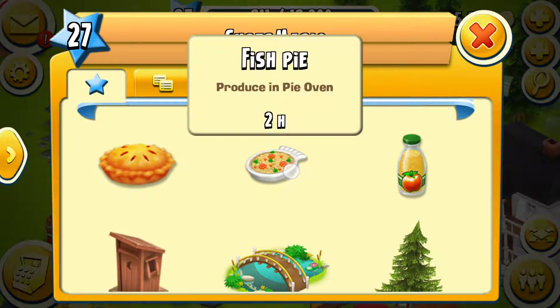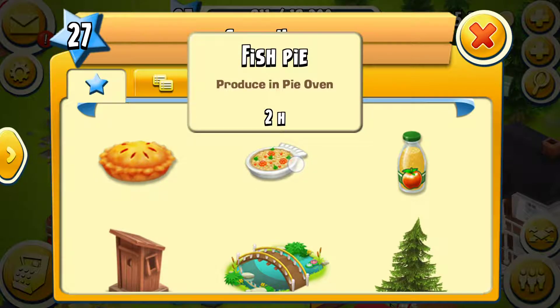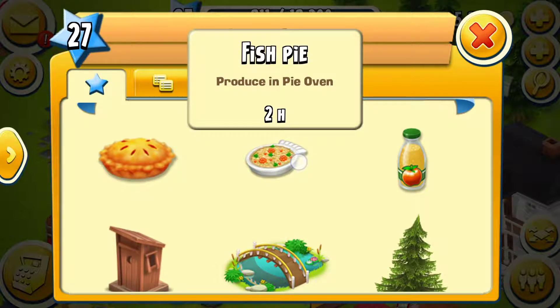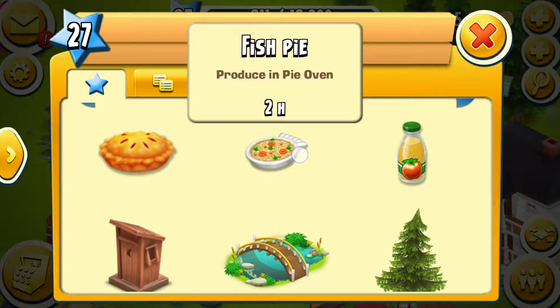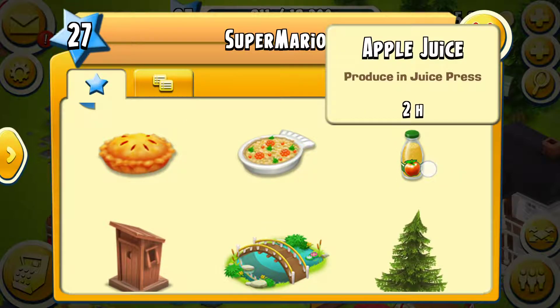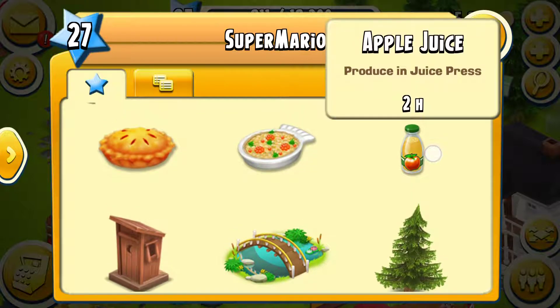Fish pie — I need to unlock the fishing area first, then I'll get access to fish fillet. It takes fish fillet, one egg, and wheat. It's also a hot commodity in the shop market — not many people sell it, so it's quite rare and sells fast.